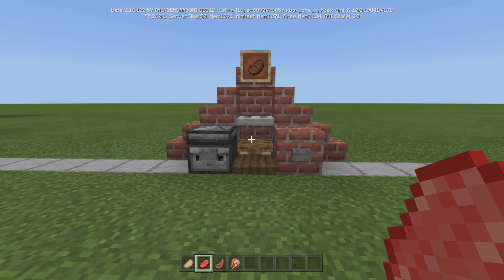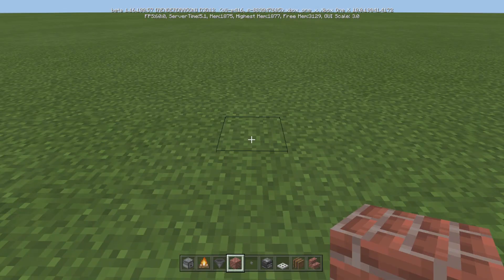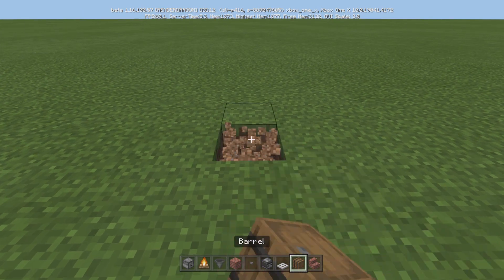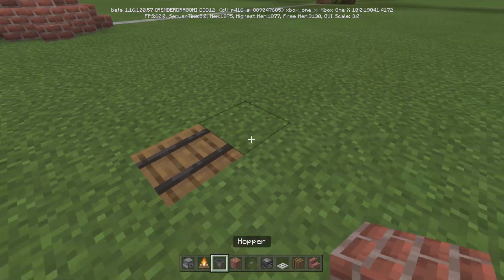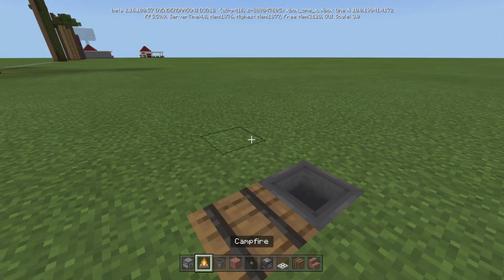Let's get into what you need and how to build it. Here's everything you're going to need — either pause it, look in the description, or take a screenshot. Really, really simple. Put a barrel — I like it this way without the thing facing up. Just put it in the ground. Crouch, place a hopper into that barrel.